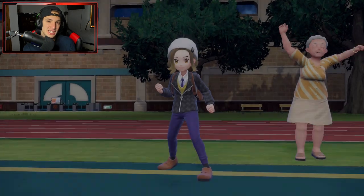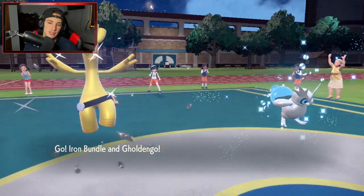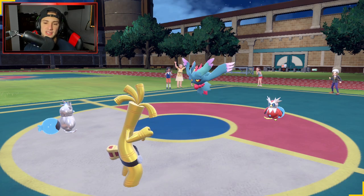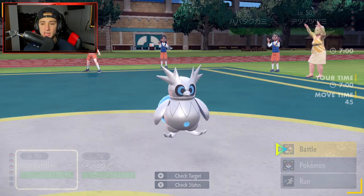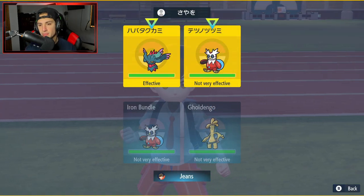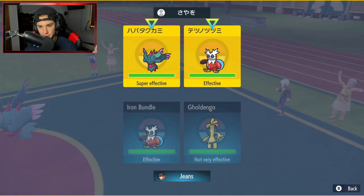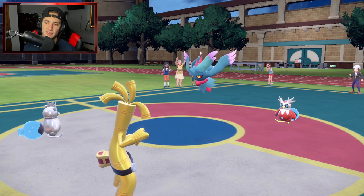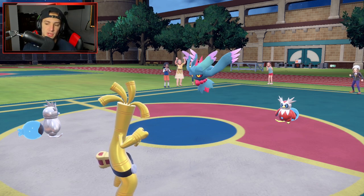Great Tusk's moves are incredible. It has STAB Close Combat at base 120, STAB Headlong Rush at base 120, and then Earthquake as a doubly hitting move for base 100. It's insane. They're going to end up leading Iron Bundle and Fluttermane, so I don't mind this. I have the shiny Delibird, which I adore. Its speed is heightened, so I can use Icy Wind freely. I could pop a Make it Rain if I want to. Delibird probably has Focus Sash, and Fluttermane has to have the Life Orb.